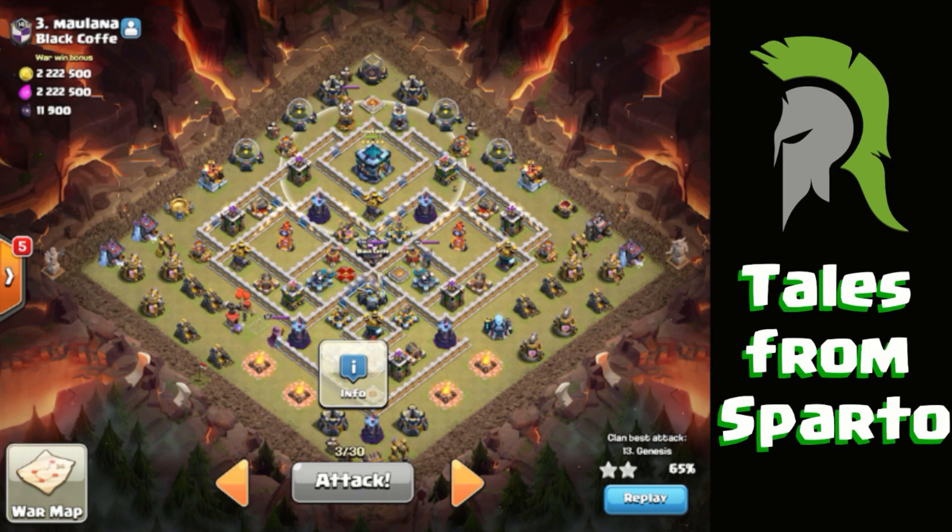Do not underestimate the Giga at town hall 12 and town hall 13. If you're a town hall 11 and it's the first time you've attacked, you need lots of freezes and lots of rage to get through that. Your warden is probably going to be going with your main town hall push. It's an absolute beast, that Giga, and the bomb will wipe out all your troops. More worryingly, the Giga Tesla fries your troops before it's even taken down the town hall — then that's a disaster.